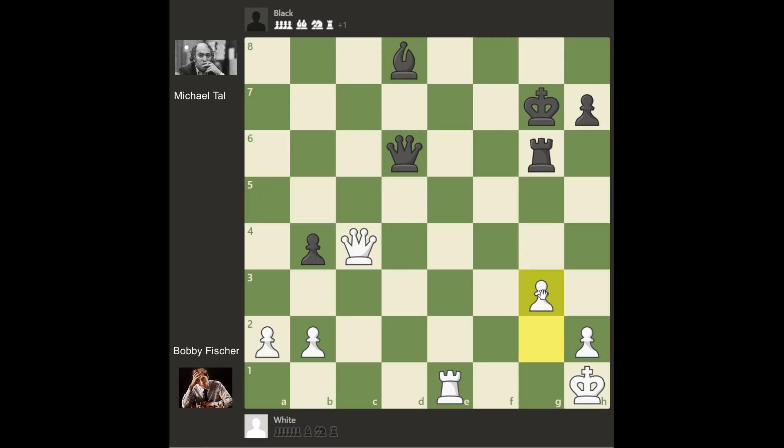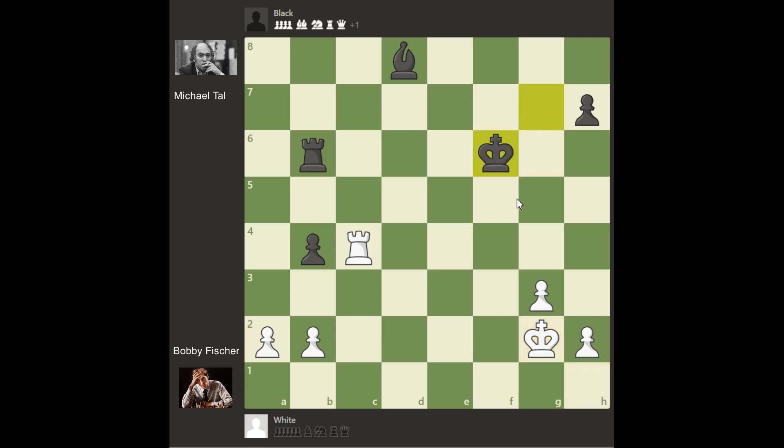A takes on b4 and Fischer played g3. Queen c6 check, also attacking the queen. Rook to e4, preventing the check and also supporting the queen on c4. Queen takes on c4, rook takes on c4. And rook to b6, preventing black's pawn on b4. King to g2, king to f6, king to f3, king to e5, king to e3. And bishop b5 check, king to e2, king to d5.